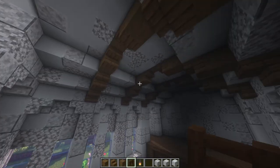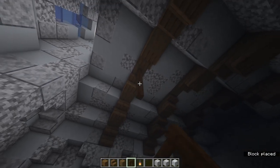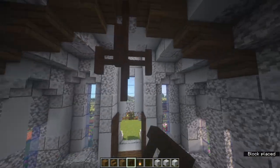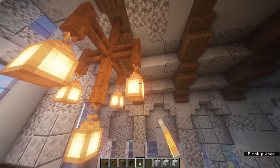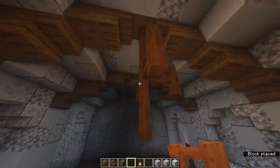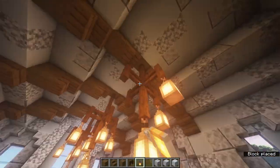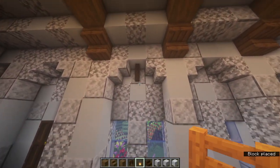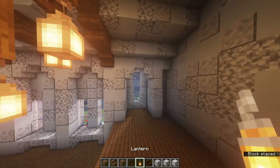Now place a chandelier on each one of these. Starting in the middle with some dark oak fences, bring it down four blocks. On the third one, place another fence each side, then put a lantern on each of the five points. Do the same for the other support beams. Also place some lanterns in each of these arcs - place a fence and then a lantern hanging off that on all of them, including the two up on the stage.